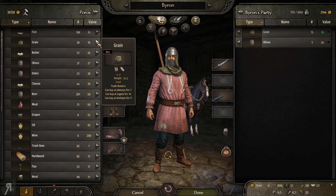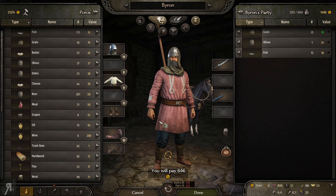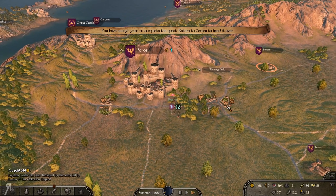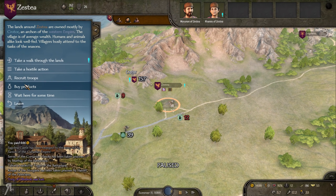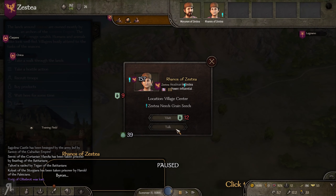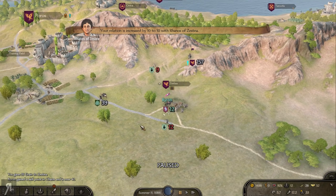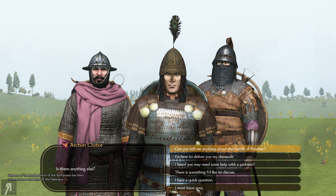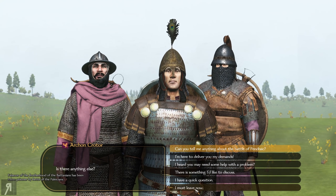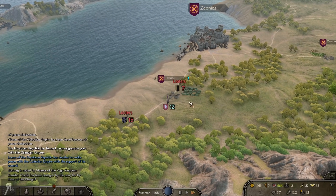We're going to go into Poros to buy some grain — it's not that cheap, but we're going to do it anyway. Hopefully these Manhunters are not going to attack me — they want me like no one's business. I gained a level and some relation — that's fine. I'll just speak to this guy real quick, but I don't really want to take a task from him right now.